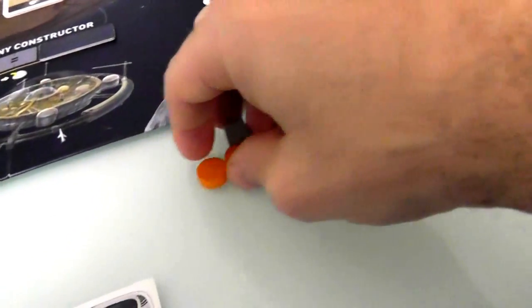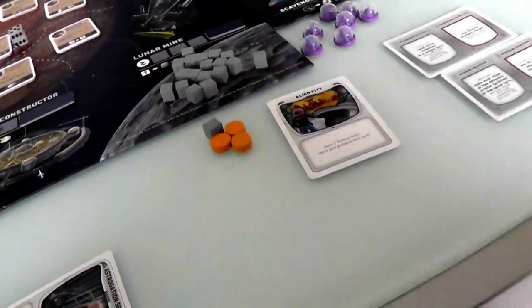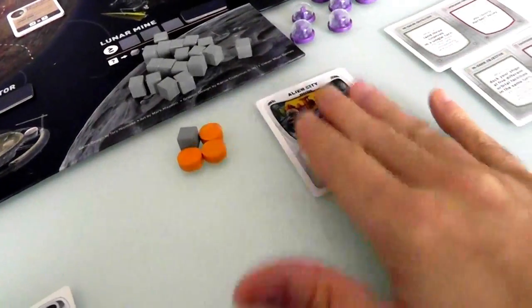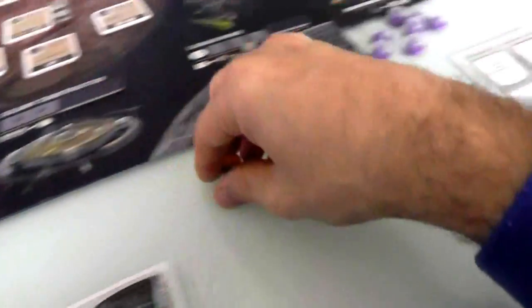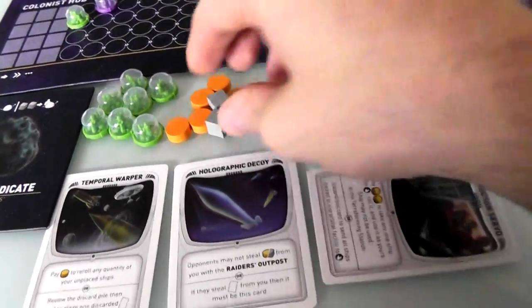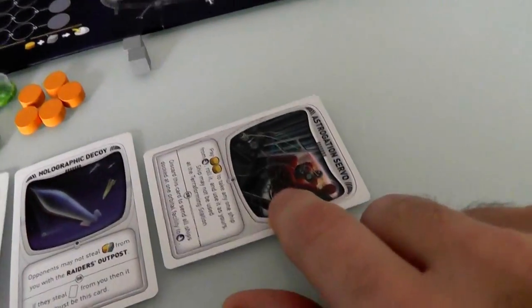I'm going to steal all her resources rather than the Alien City — I could always steal that later. If I took the Alien City, Jen might come for my stuff, but my Holographic Decoy means she can't take my things. So — using Jen's own ship to steal from her, talk about insult to injury, thanks to the Astrogation Servo.